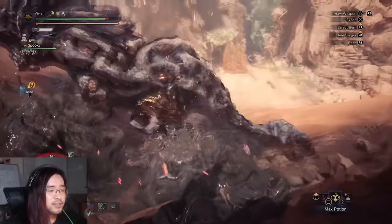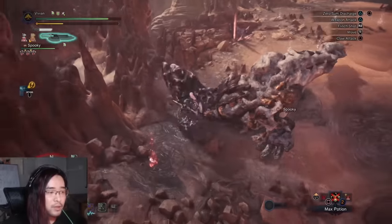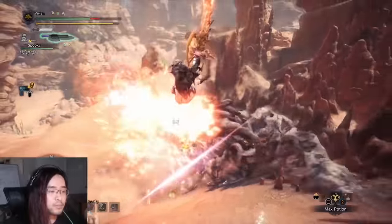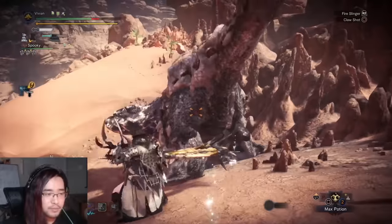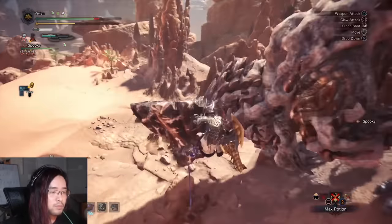Let's talk Switchaxe and why Capcom did a phenomenal job in Iceborne. Switchaxe is my main and favorite weapon, but even in base game Monster Hunter World it was my main weapon, yet I used a lot of other weapons significantly more. Why was this? Because Switchaxe was horribly designed in base Monster Hunter World.